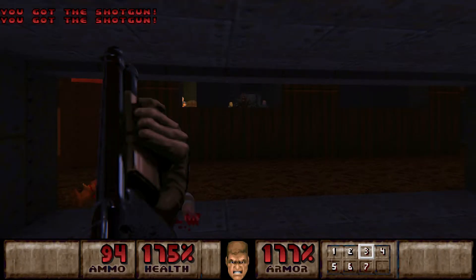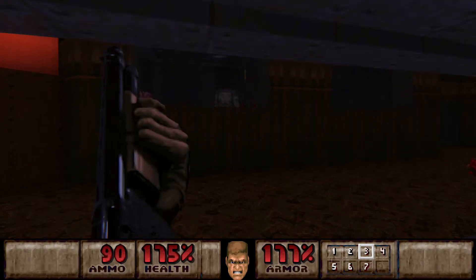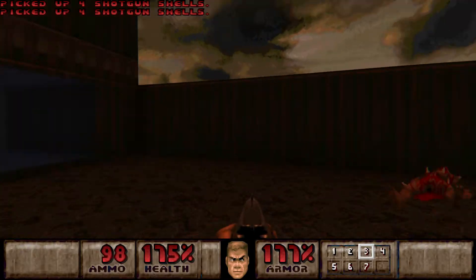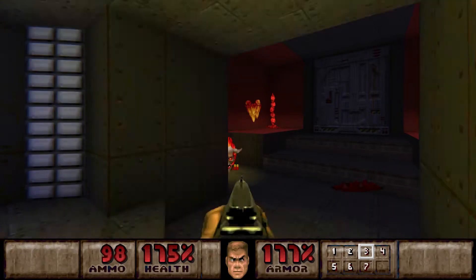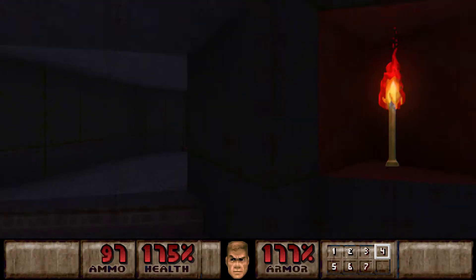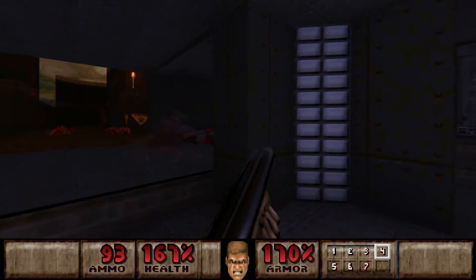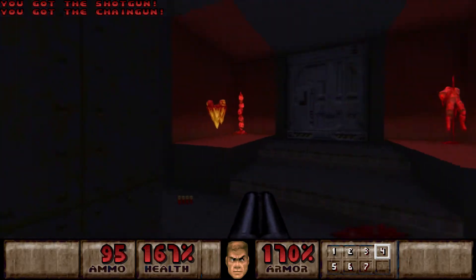And now we can snipe some of these guys from here. Then let's go through here. Let's kill these lost souls first. And listen carefully - there is a monster closet opening up behind you, so you might want to keep an eye on these guys.